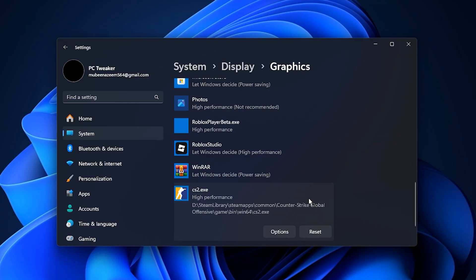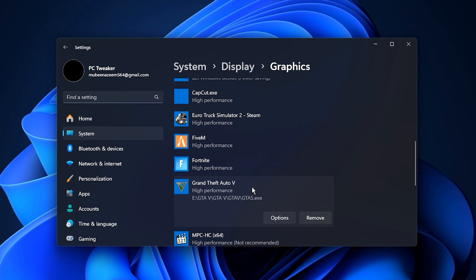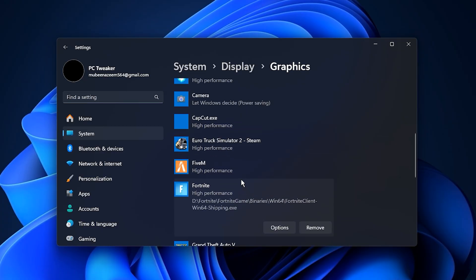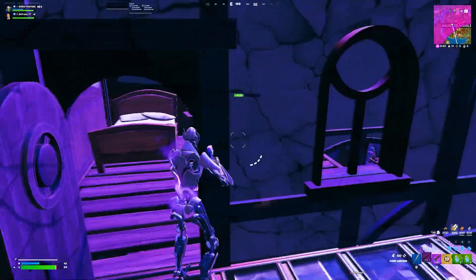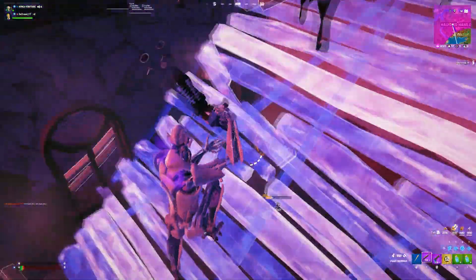What this does is tell Windows that whenever you run this game, it should allocate maximum resources to it, ensuring your GPU is fully focused on rendering the game smoothly. Repeat this process for any other games you want to prioritize, then close the Graphics Settings window. With this tweak, games will feel more responsive, frames will be more stable, and input delay will be slightly reduced — it can make a noticeable difference in both competitive and high-performance gaming scenarios. And that's it for the best NVIDIA settings to boost FPS and performance. Don't forget to like, subscribe, and hit the bell for more gaming optimization tips.